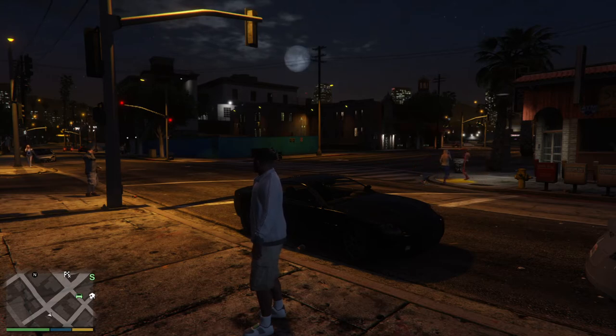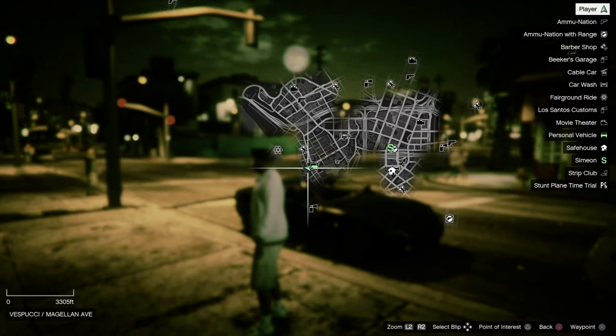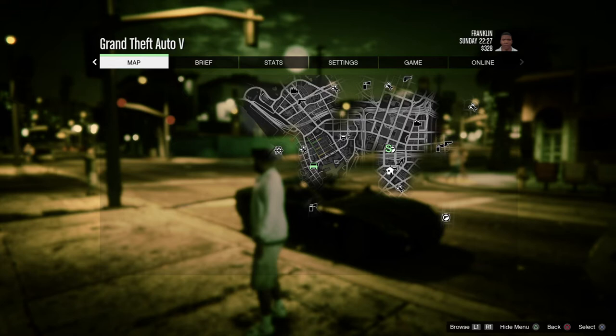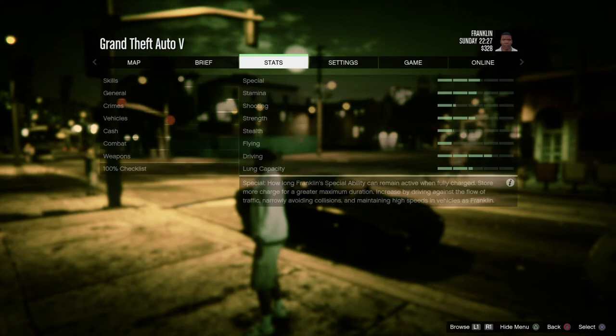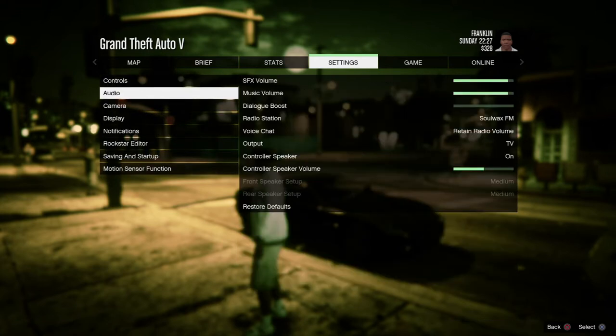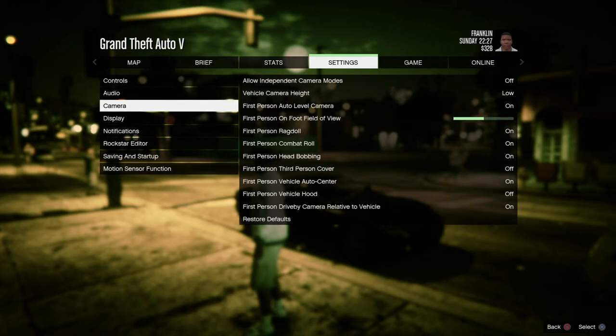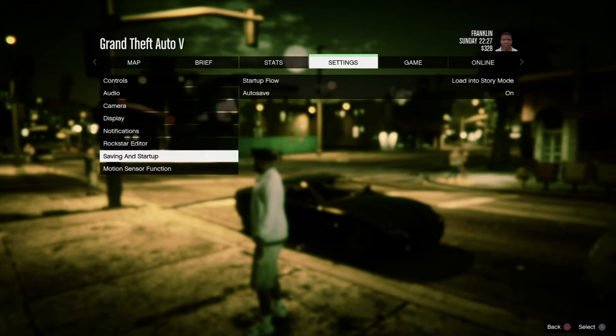I'm going to press my Options button, which takes us to the main menu where we can access the map. Press X to zoom in and you can see we've done absolutely nothing because we're a brand new character. Pressing R1 and L1 lets you browse through: you've got your mission briefs, statistics, settings, controls for extra assistance, audio settings, and on PlayStation you can use your controller speaker volume. You also have camera preferences, display preferences, notifications, the Rockstar Editor, and saving and startup.